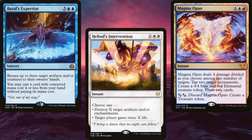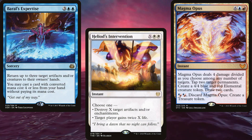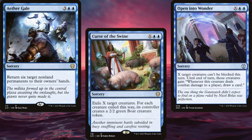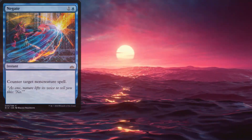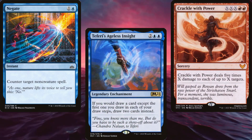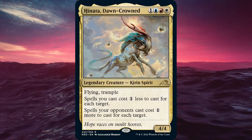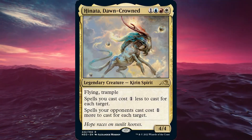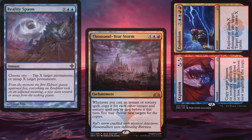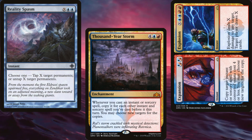Remember, overall this isn't a proper Spellslinger deck. We're not going to be copying a bunch of spells and going infinite. Instead, we're looking for big splashy spells that we can cast for cheap. You kind of sit back, protect your board, ramp and draw cards, then win out of nowhere on turn 8 or 9. Your opponents won't like having a commander like Hinata on board because it will mess with their plans, so make sure you've got protection in hand before you slam them on the battlefield. But if you have patience and wait for the opportune moment, you can win out of nowhere.